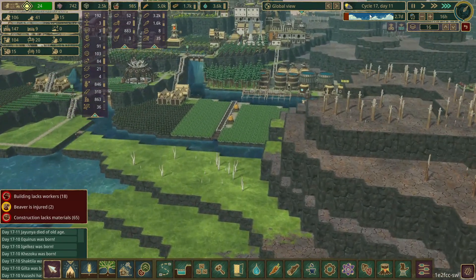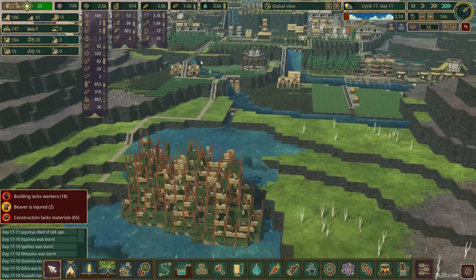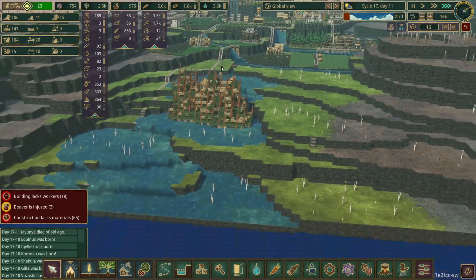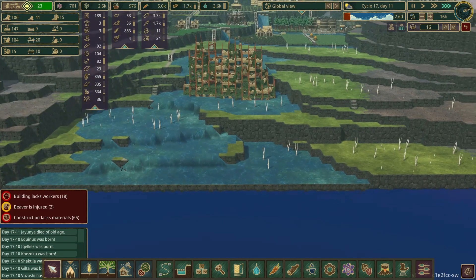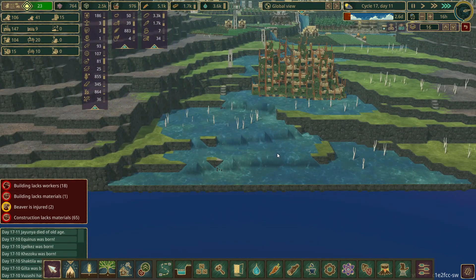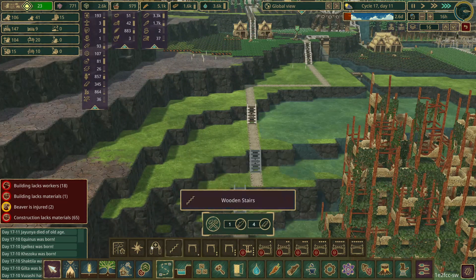We've got a drought coming in 2.7 days. We've got plenty of water, plenty of food. Everything is good to go on that front. Now, after the crisis we had in the last episode, maybe it's not the smartest idea to start on a bit of a mega project.